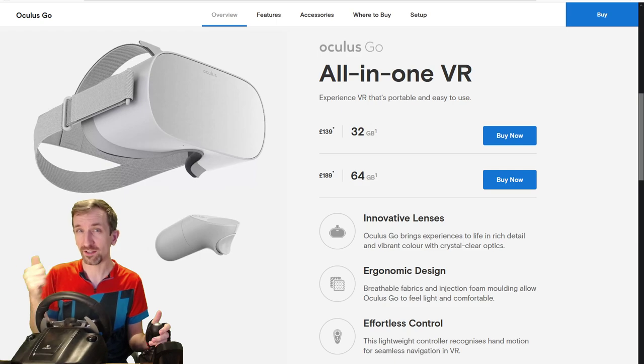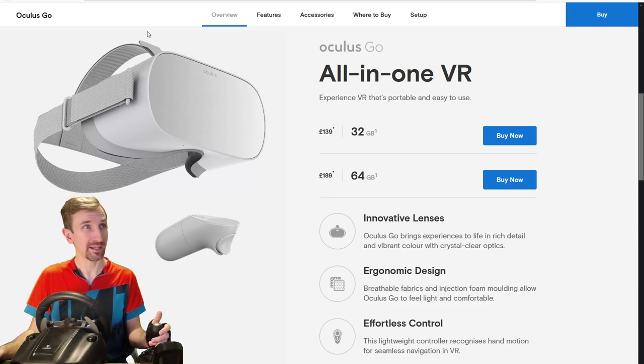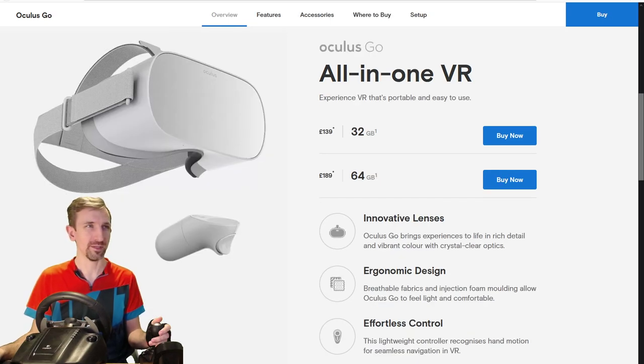The Oculus Go is only 35% of the cost of its big brother, the Oculus Quest. The Quest is currently retailing in the UK for £399, that's $399 in the US. And if we look at the Oculus Go in comparison — some of you will be aghast, saying the Go is such a cut-down headset, don't recommend this. Stick with me, I'll tell you why.